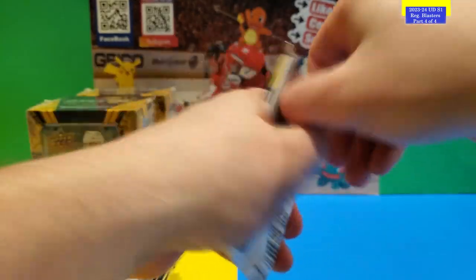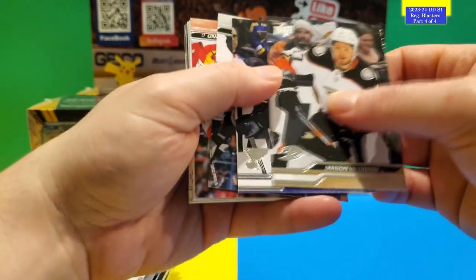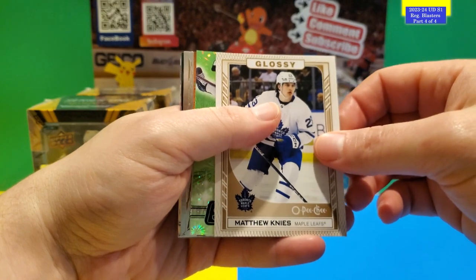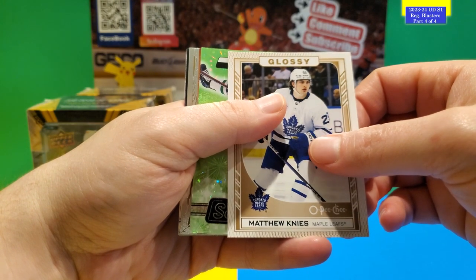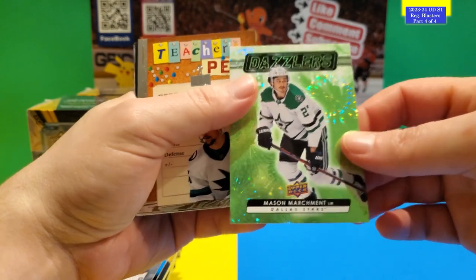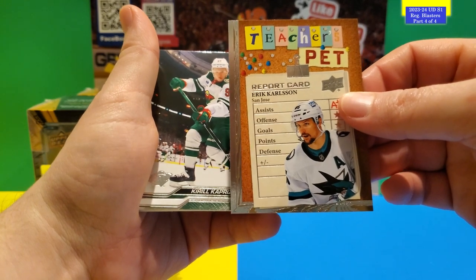Let's hope we can pull at least a Matthew Knives or maybe a Luke Hughes. Out of all the packs I've opened, I've only pulled one Luke Hughes, so I'm a little disappointed. Hoping to pull maybe another, or even another Connor Bedard draft card — the Easter egg put into this set. I already pulled one; I'll link the video. Okay, so we got a Glossy O Peachy Matthew Knives, a green dazzler of Mason Marchment, and a Teacher's Pet of Eric Carlson. The rest is base.